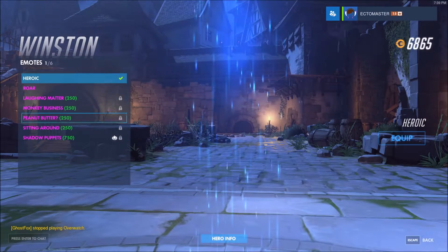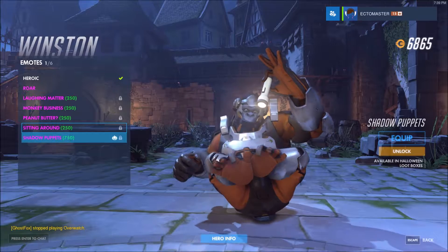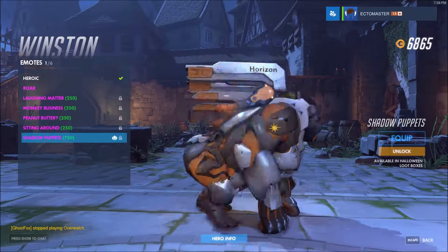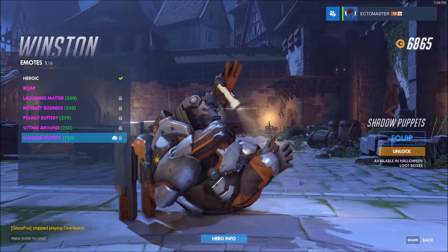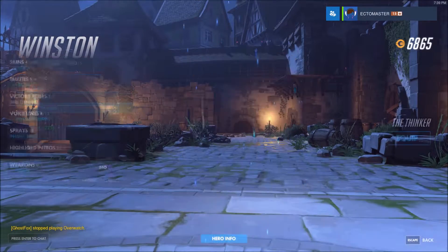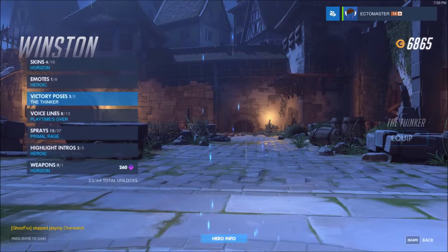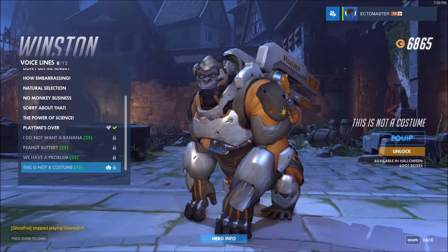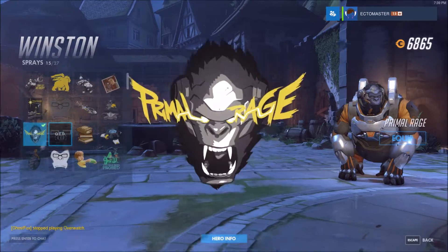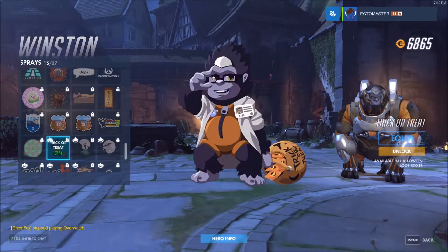Winston — no skin, but he does have an emote. There's his emote. His R.I.P. — primal raging out. That's nice. Voice line: this is not a costume. I love it. And his spray — oh please be baby Winston. It is! Oh my god, the adorableness.